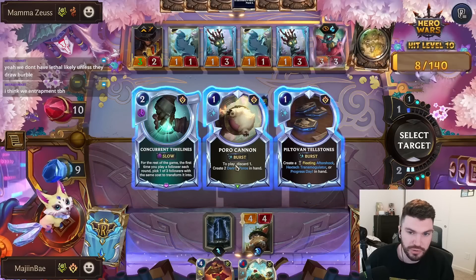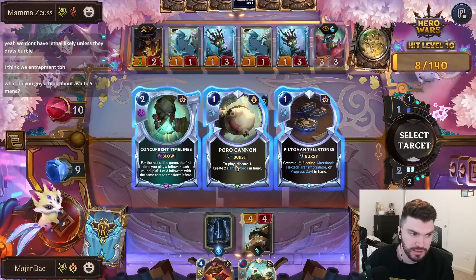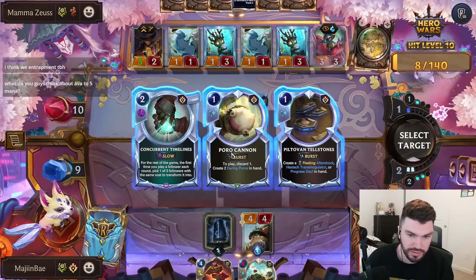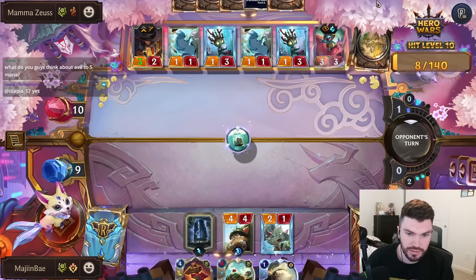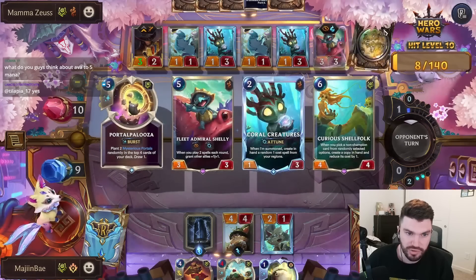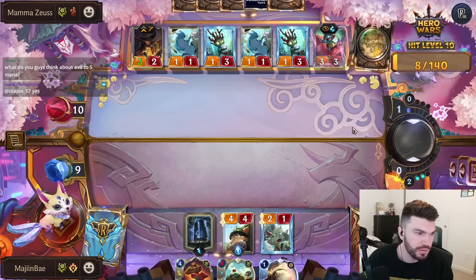Kind of forces our opponent into a weird spot — has to open. There's also Progress Day but I don't think that's what we want. We'll take this. I can't cast anything yet. Okay, so they're gonna do that and then they're gonna cast another spell. Pass, whatever.